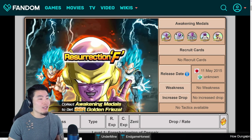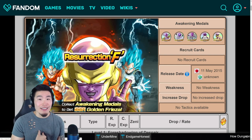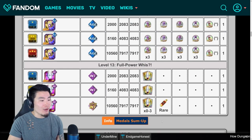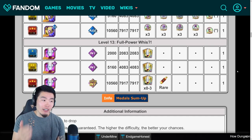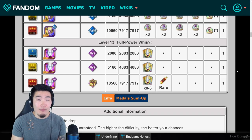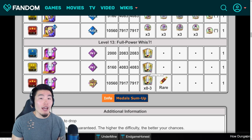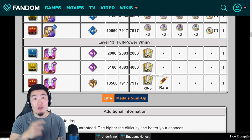Next up is the Resurrection F event, and in this event you are picking up what is, in my opinion, the best defensive item in the entire game — and that would be the Whis item, right here on level 13. On level 13 you can get up to 3 Whis per run, running on Z-Hard of course. Whis is basically Icarus except with a 5% additional damage reduction. Icarus gives you 35% damage reduction for 2 turns; Whis gives you 40% damage reduction for 2 turns. Just an amazing defensive item — it can save your ass so many times, and I'm sure it will save yours too. Definitely pick up a few of those before you do your Super Battle Road runs.